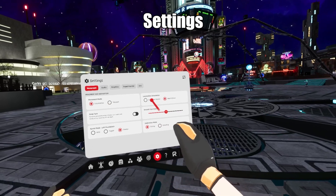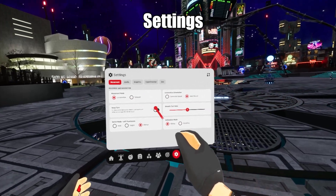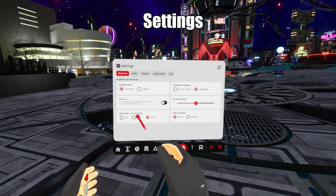Look for the gear icon at the bottom. This is where you can adjust your locomotion settings, turn snap turn off, and keep sprinting always on if you want.